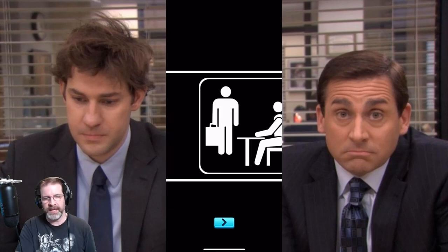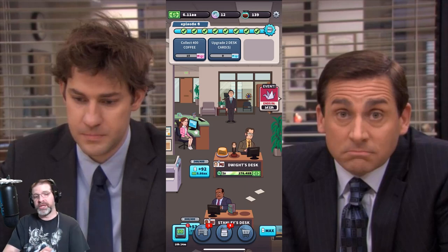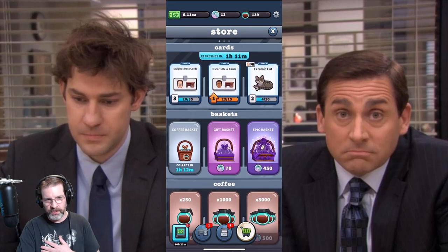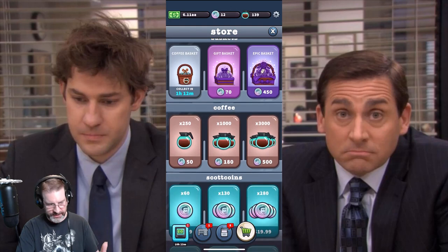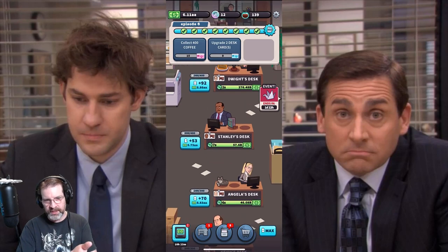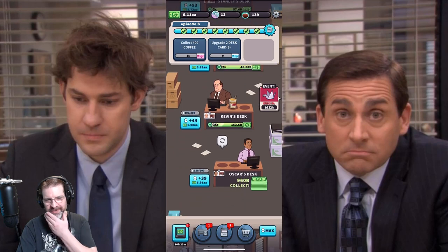Let's go back to the main game and then do the boss challenge. There is also a store here where you can purchase decor items to upgrade those decor items for the desks. You can see them sitting on the desks. Dwight's desk is full, I've got one more to collect for Stanley, one more for Angela, one more for Kevin, and I don't have any for Oscar.